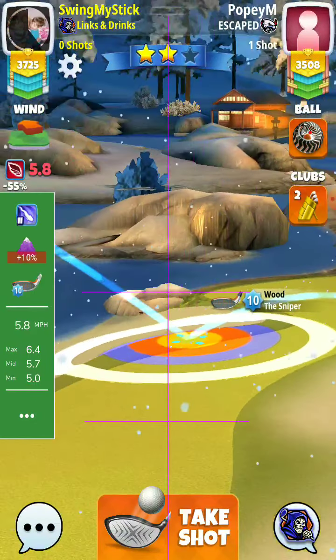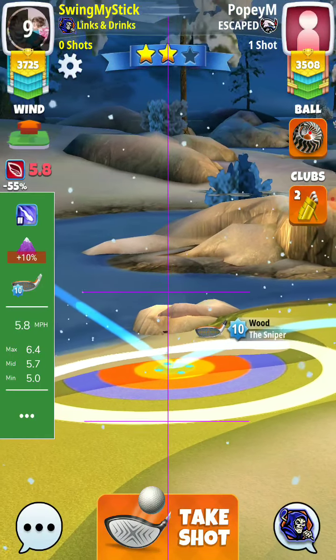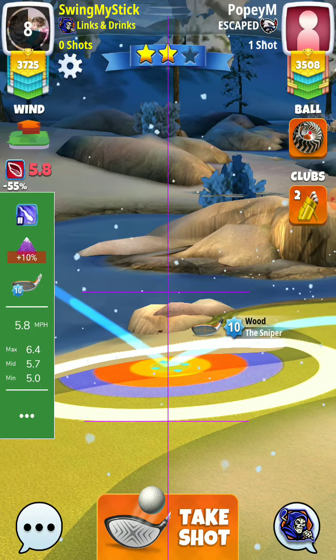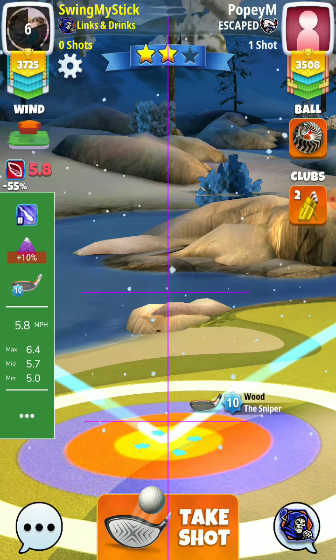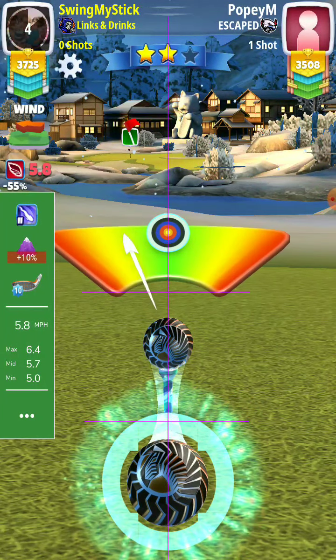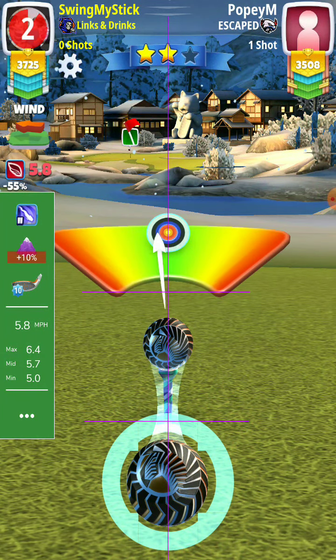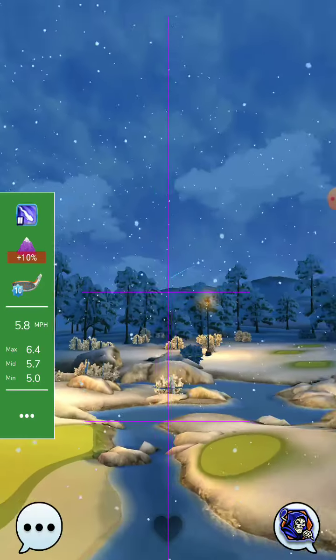P2 numbers: slide 1159, pull 6.4. Hit perfect — let's see what we will do here.